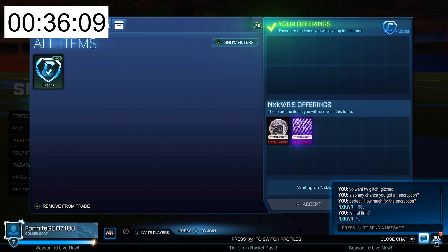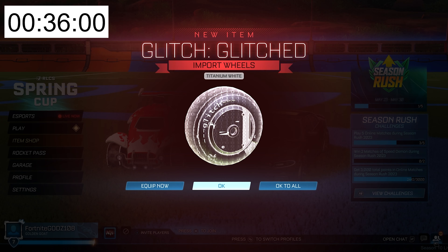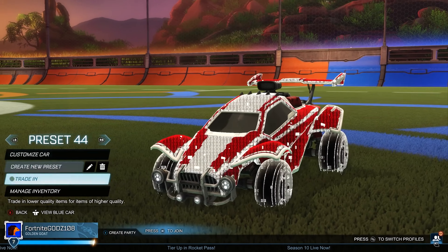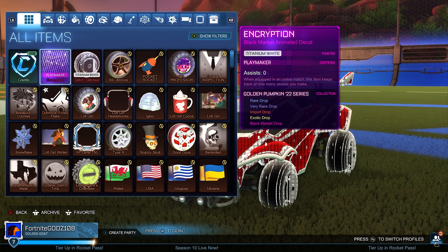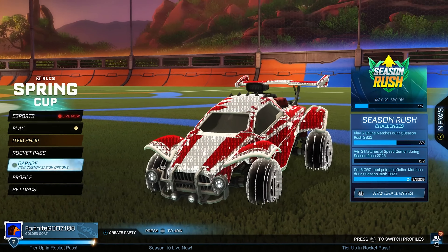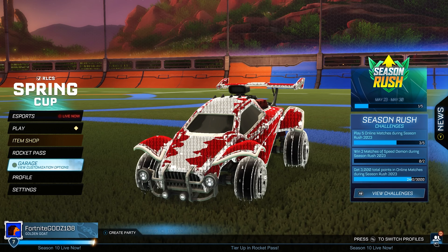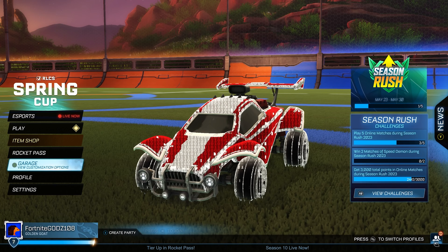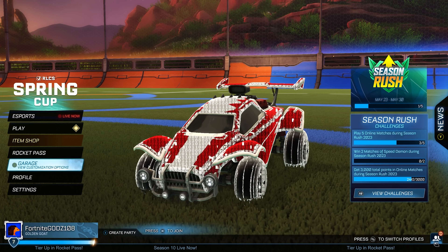I thought it would be fitting to actually buy a few items so that I could get my hacker set up in Rocket League. So I decided to buy a Glitch glitched wheel in Titanium White and a Titanium White Encryption to go on my car. And at the end of the 24 hours, I was able to make over 4,000 credits profit, which is over double what the pro was able to make. On top of that, I was able to make a really sick setup. That's going to bring us to the end of the video — make sure to drop a like, subscribe, and turn on post notifications. I'll see you in the next one. Peace out.